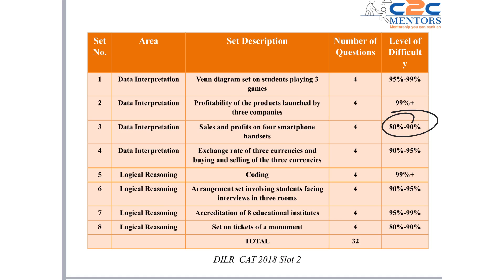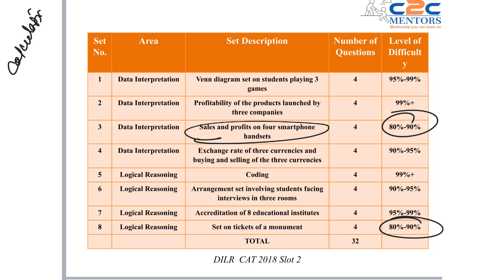In 2018 Slot 2, you also see two sets at 80 to 90 percentile. One was on sales and profits — calculation-intensive but you could get 4 out of 4 for sure. The other was tickets of a monument — easy, doable, fundamental logical reasoning with a traditional approach. So both were doable.